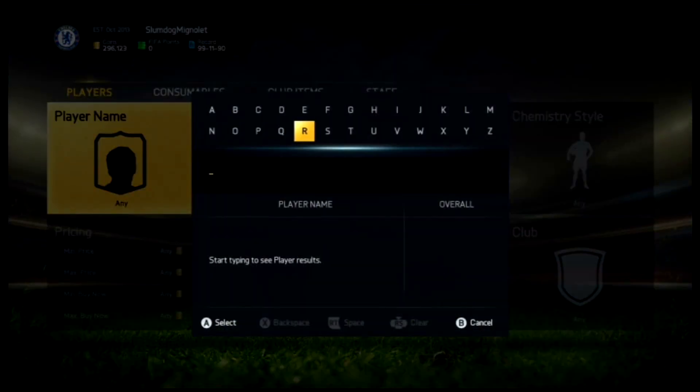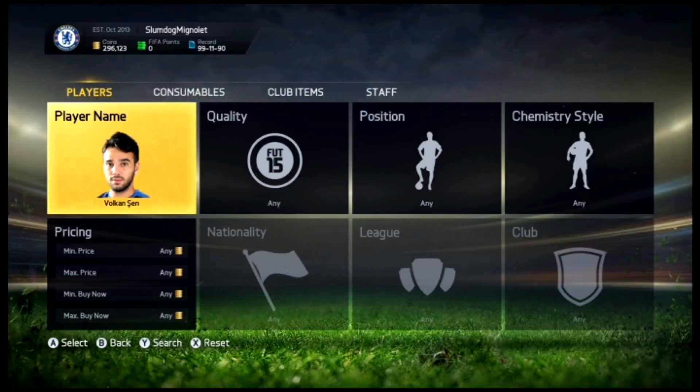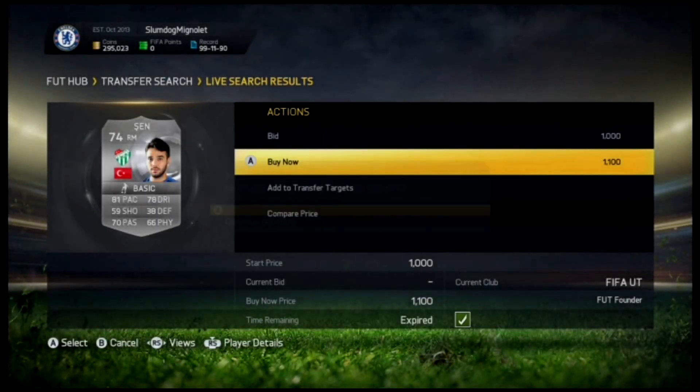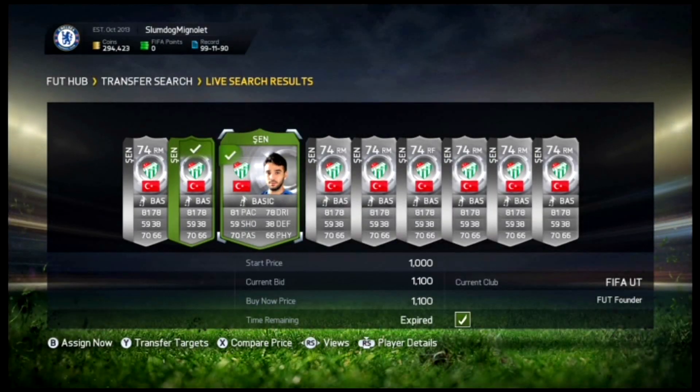The last person to do is this guy — Sen. He's had an amazing season in the Turkish league. I can see prices at 1,000, 1,500, and 500. I'm going to go and pick up the one at 1,100, spending around 600 coins, and sell them on when Team of the Season comes out. I'll put a bid on another one as well.